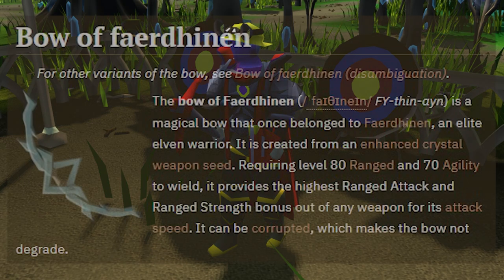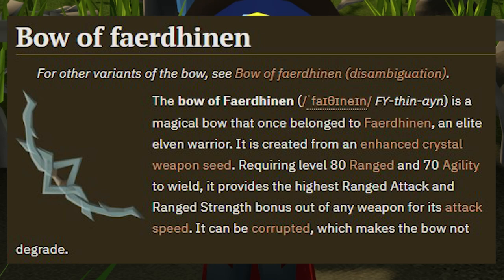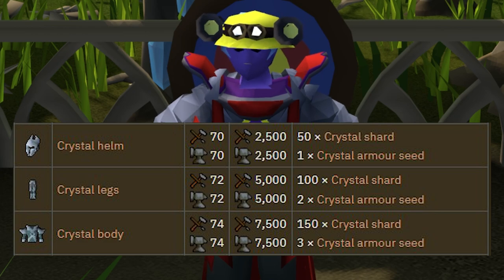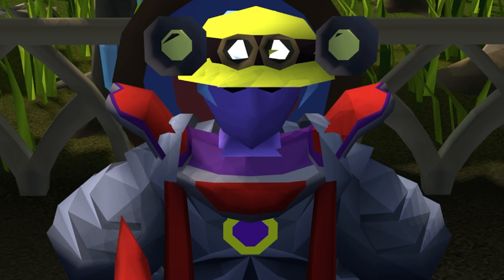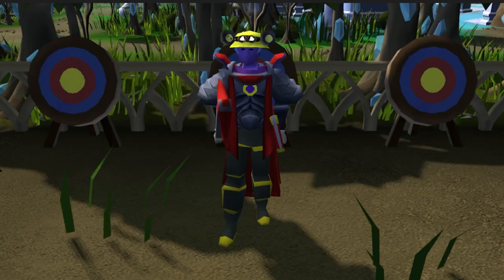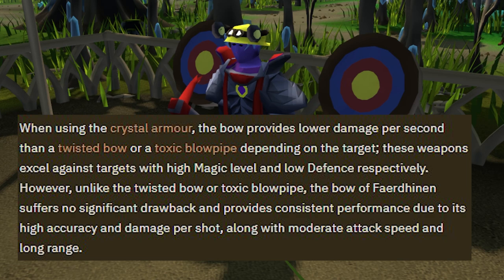Next up we have the Bow of Faerdhinen (Bofa) and Crystal Armor. In my opinion, once you can afford it, this set is probably the biggest upgrade to your account besides getting max gear. You can do so much with raids, Zulrah, and especially the Bofa-only Zulrah method — it's a lot easier than doing switches, though you should still learn switches. It's also great at Phantom Muspah and much more; you will make your money back in no time.